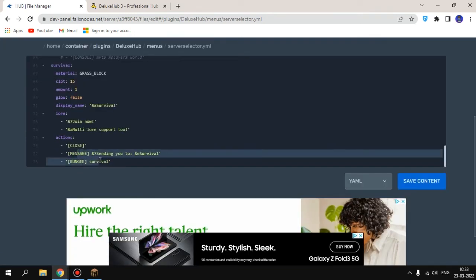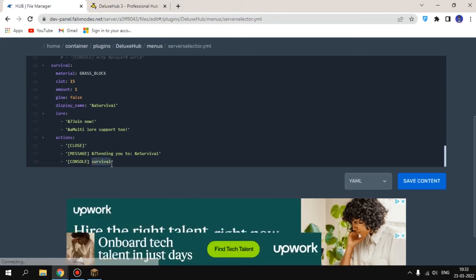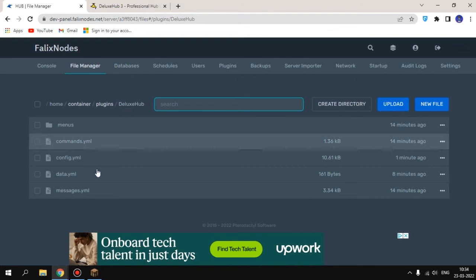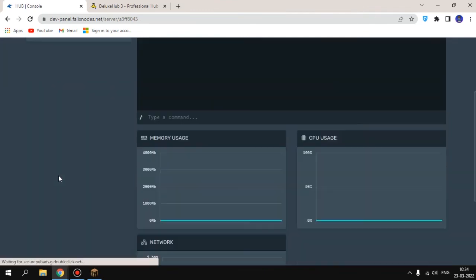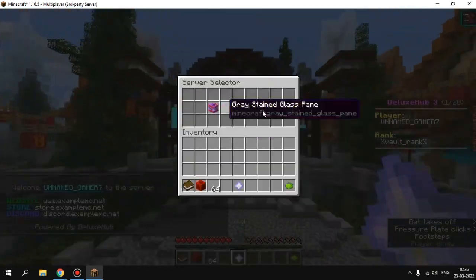If you have only one server, type 'slash console' and use 'mvtp' followed by the world name — for example, 'world'. Save your config, go back to the DeluxHub folder, then start your server from the console. After starting the server and rejoining, you can see all the features are working.